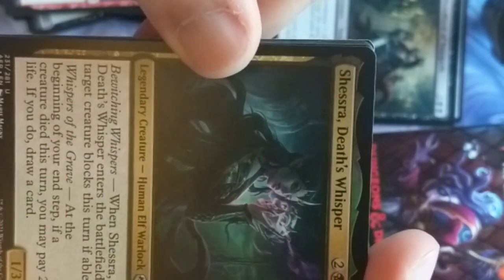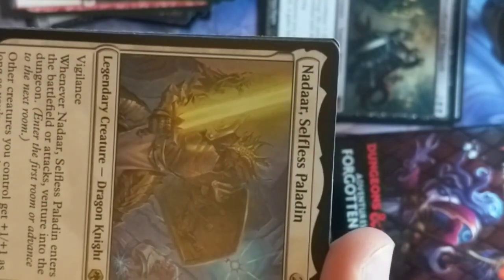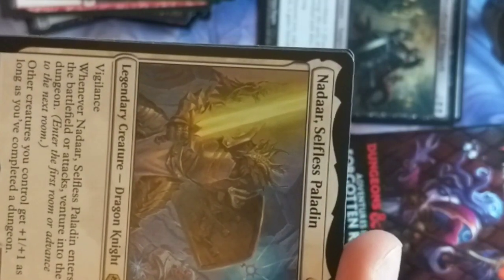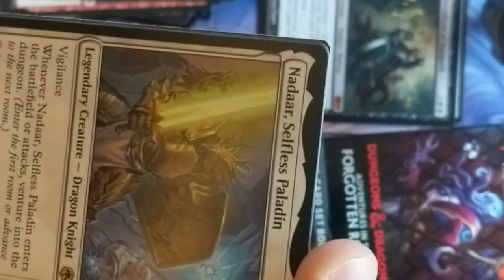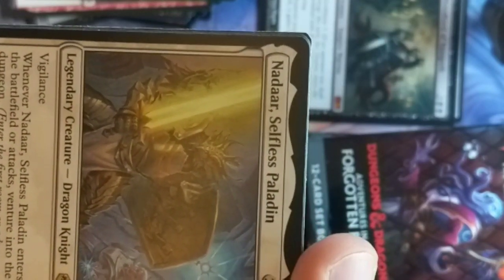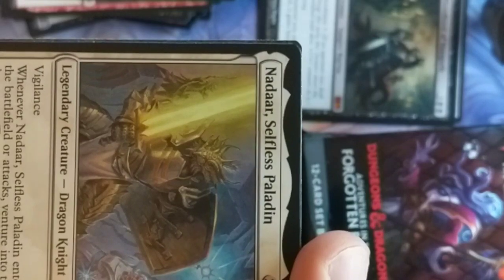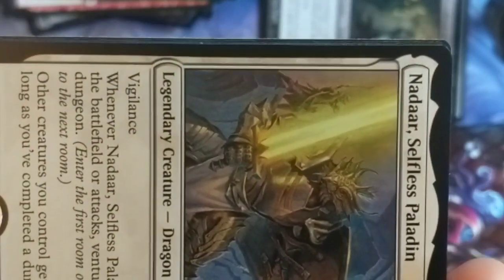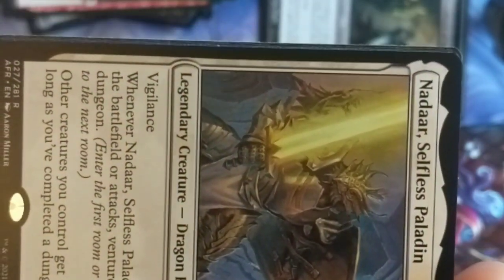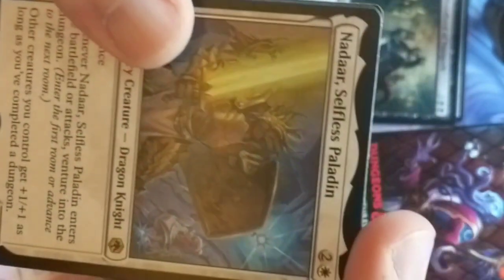Iron Golem. Shesra the Death Whisperer. Bewitching Wisp. Nadar, Selfless Paladin — I'm not familiar with this guy either. He's a Dragonborn, which means he's come from at least 4th edition or later. I haven't read any of the 4th or 5th edition novels. I played 3rd and 3.5 and 5th — I missed 4th. 4th was focused a lot on the minis and I wasn't really into that. But this is a cool card — it's really cheap, 3 for 3/3.